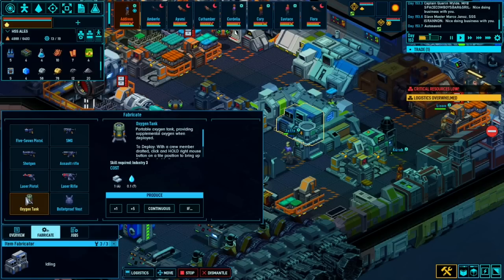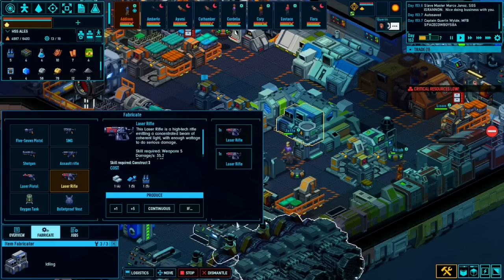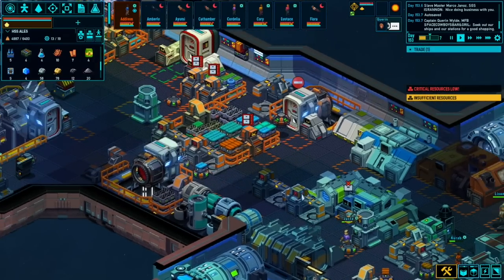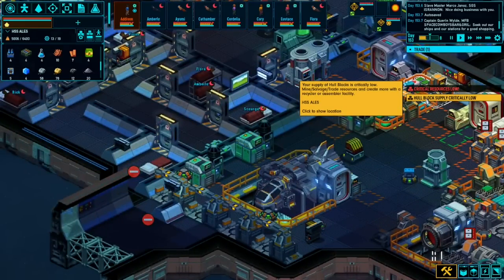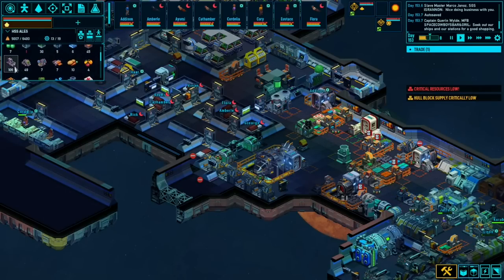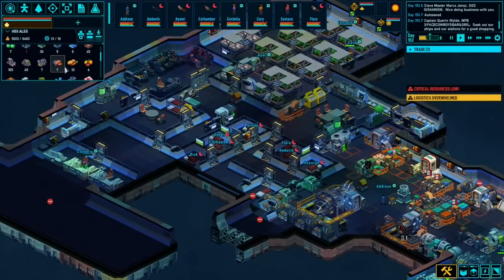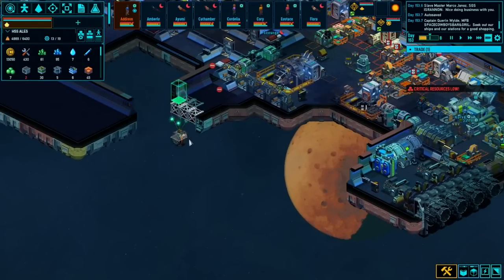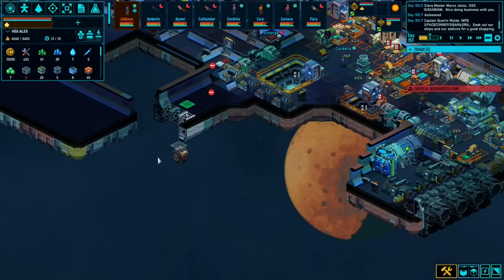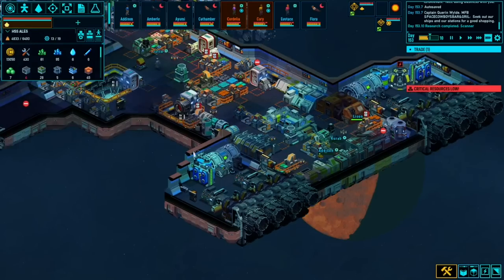Let's think about building some weapons. We could build an oxygen tank, an assault rifle, a laser rifle - let's build another couple of laser rifles. There we go - we've probably got people who'll be able to use those soon. Hull blocks are critically low, but we've still got about a hundred hull scraps so that's fine. Oh, we've finished the scanner research! Let's go for the energy turret next and build that thing. It requires system points which is fine, and it's not too expensive.